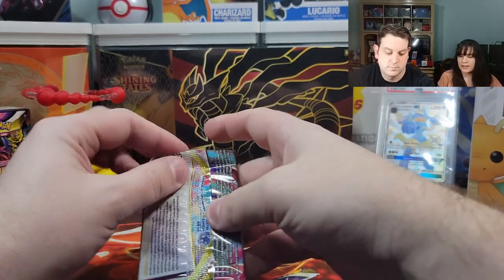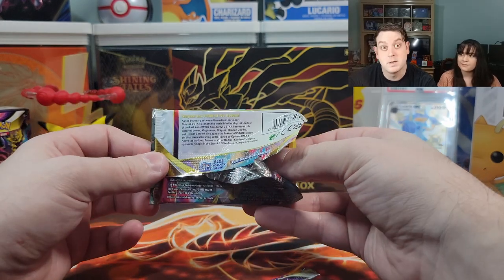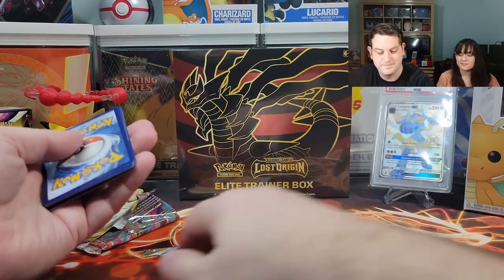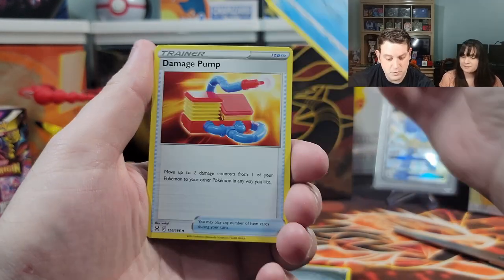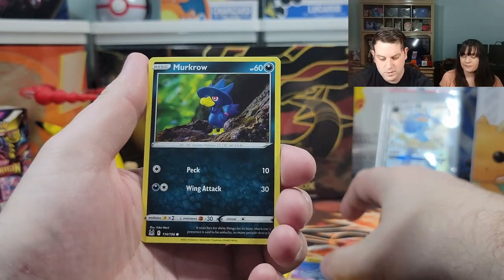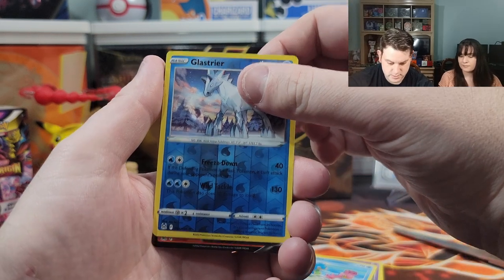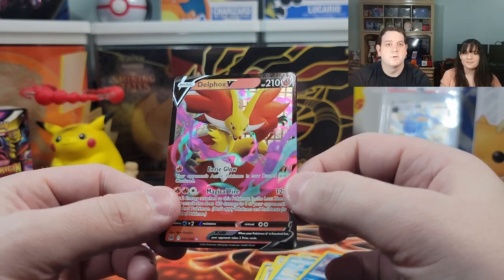Pack number two — this one better have some better luck. Let's get a rainbow! What's the energy? Fighting and steel, but there is something there. Seviper, Rhyhorn, Murkrow, Horsea, Shellos. Reverse holographic ice horse — I'm gonna call him ice horse. And our third Delfox V, though it's definitely not centered. We got two others, so let's wrap them up and keep going.